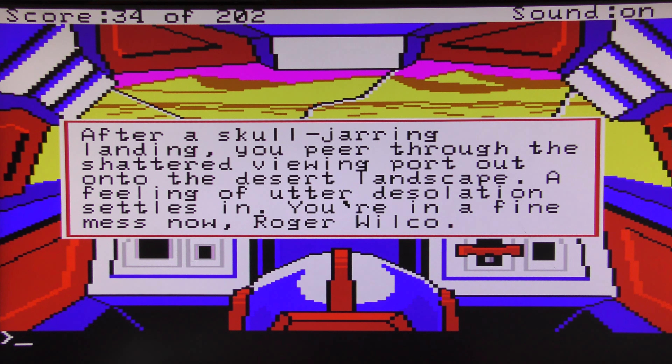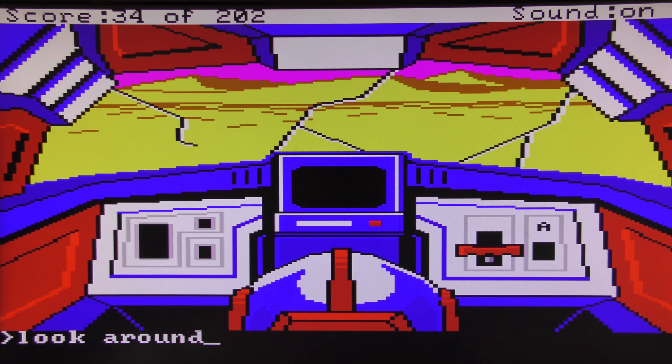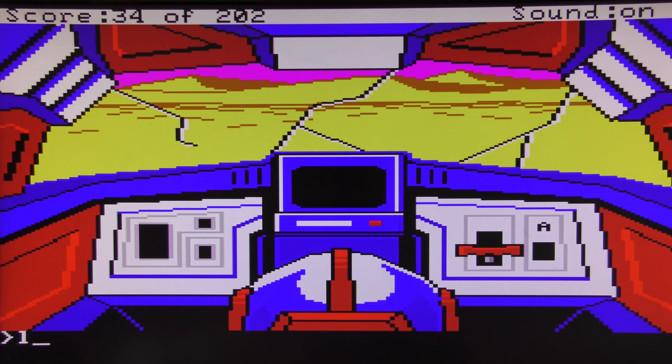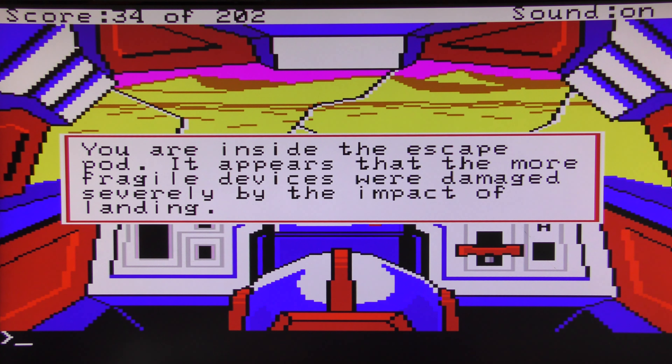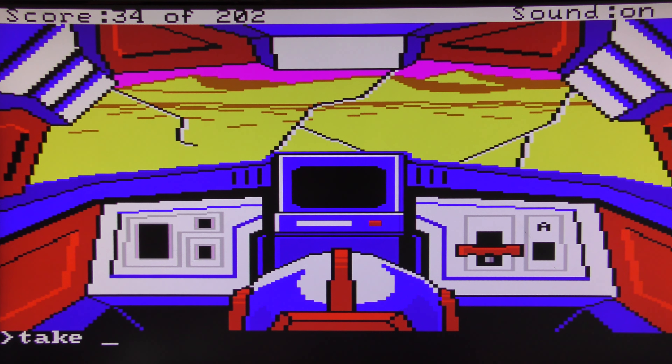After a skull-jarring landing, you peer through the shattered viewport out into the deserted landscape. A feeling of utter desolation settles in — you're in a fine mess now, Roger Wilco. Inside the escape pod, it appears that more fragile devices were damaged severely by the impact of the landing. A survival kit has broken loose from someplace.